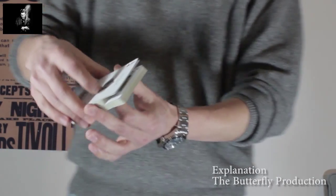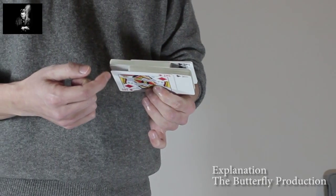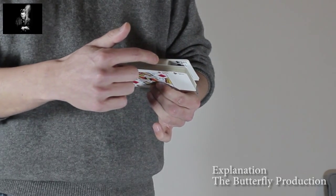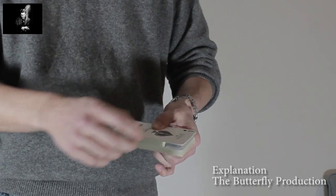Now you take the bottom two cards — which are an ace and a king back to back — and push them down with your index finger. So the situation is like this: on the bottom you have two cards in-jogged, above that a packet out-jogged, above that another packet in-jogged, and the top two cards are out-jogged again.